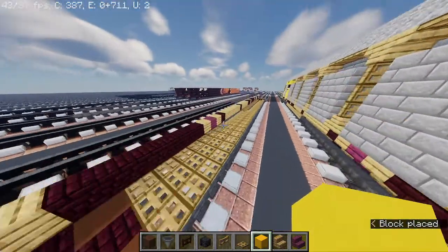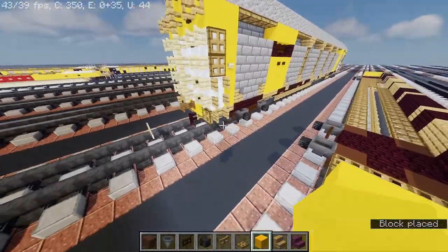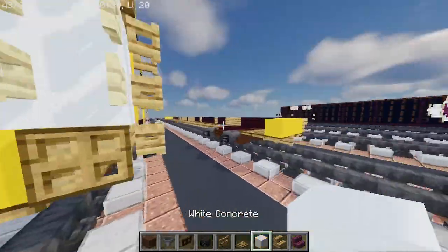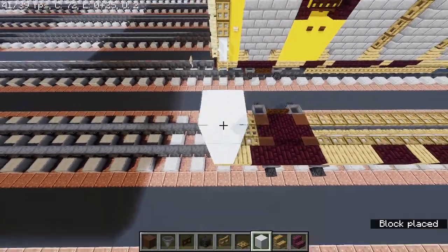Take out yellow concrete, make three blocks wide, and then three blocks wide in here. And then take out white concrete — we're gonna make it four blocks tall: one, two, three, four.